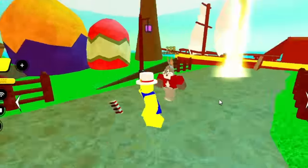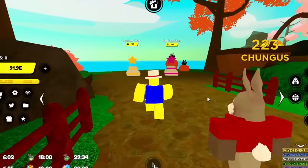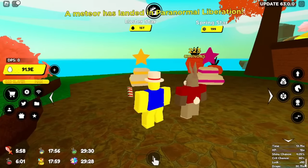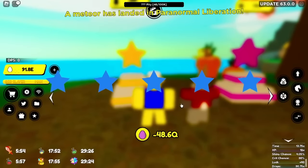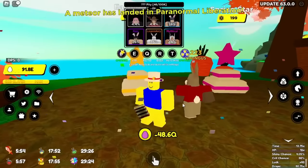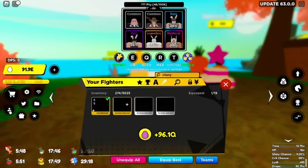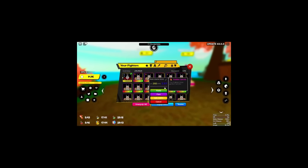Whether Easter Island leaves tomorrow or stays, you should still do the same thing because we don't know when it's going to leave. At the bottom right of the screen I have 40 luck. I max opened and got a bunch of mythicals — I pulled 118 mythicals, that's a lot.